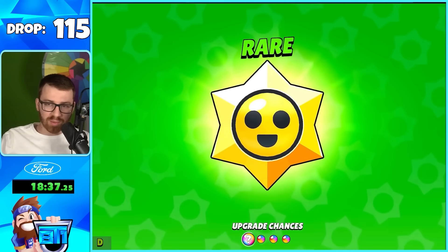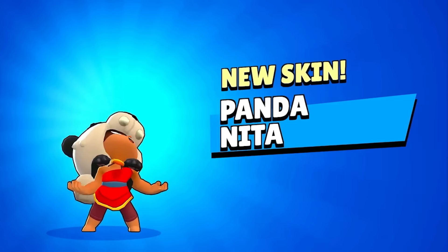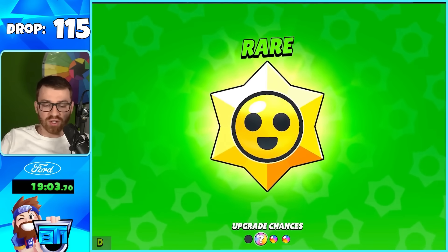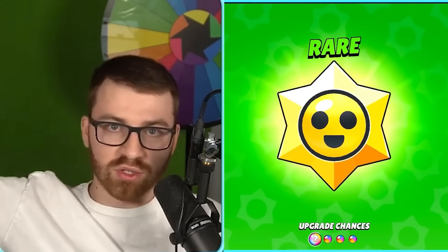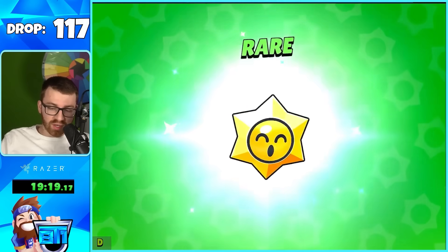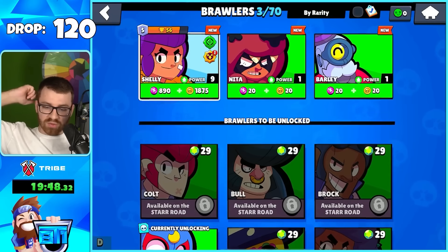We're on a power point kick right now. Mythic — come on! Oh, is it? We know this is a skin — our first skin from the Star Drops! Obviously it's not a Rare skin, I don't have many brawlers, but it's still really cool that you can just pull skins. They don't have the high gem cost skins like the 300 gem ones, but there are a lot of cool 30 gem skins. We have three brawlers and already a skin!